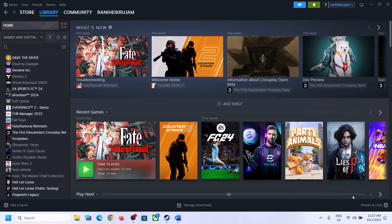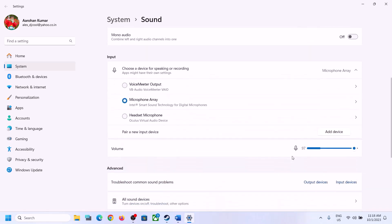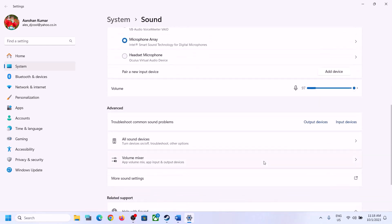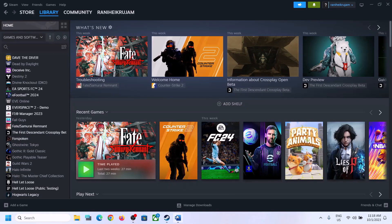Right-click on the speaker icon and click on Open Sound Settings. Here also make sure it is set to the right speaker. Then go to Volume Mixer and make sure the volume for the game is set to maximum. Then launch the game and check.